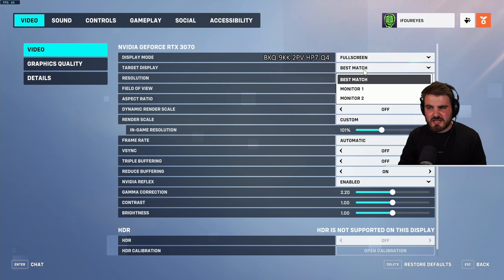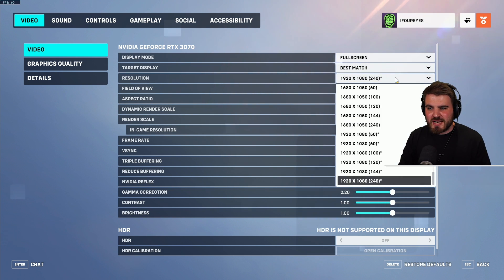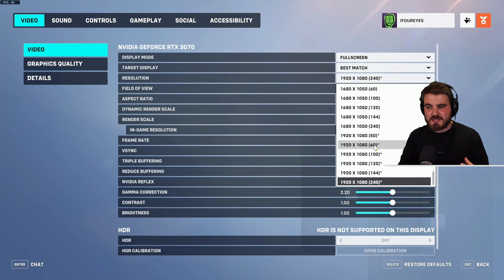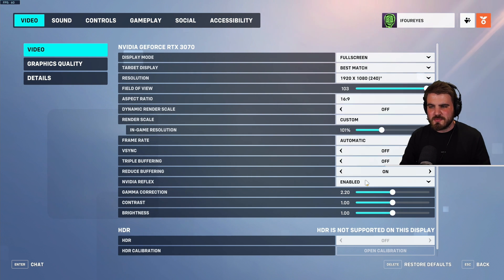Target display shouldn't need changing — you'll know if it's open on the correct monitor. Resolution is an important one to check; when the game first started for me it was actually at 60Hz. Make sure you have it set to your native resolution — for me that's 1920x1080 — and the bracketed number should show your monitor refresh rate, which for me is 240Hz. The last thing you want is to be running the game at 60Hz when you've got a 144Hz or 240Hz monitor.